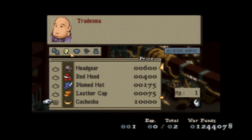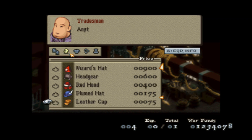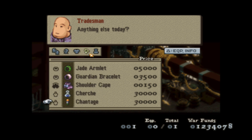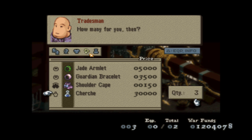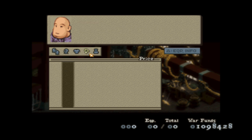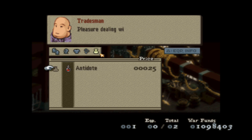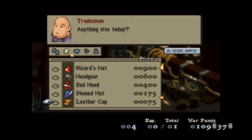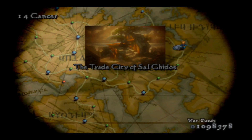Here are all the things I've gotten from poaching. There's another Chantage, a few Share Ashes, some Guardian Bracelets — I don't really need these but I have so much money I might as well. Some Maiden's Kisses and Antidotes. I'm doing really, really well.